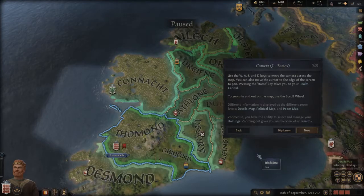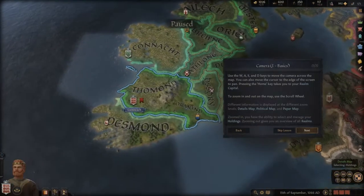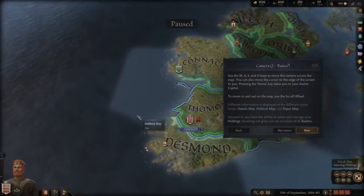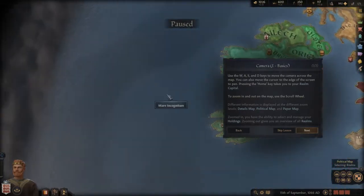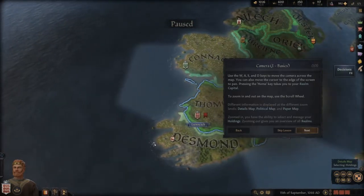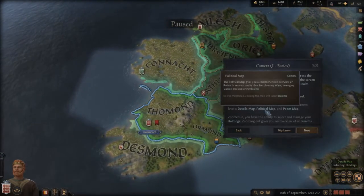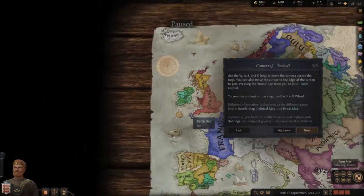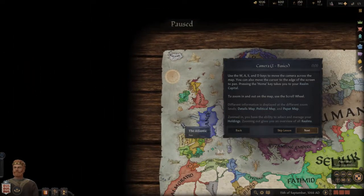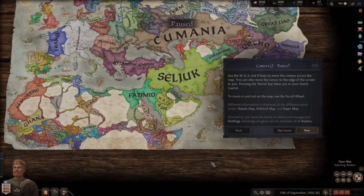Use the WASD keys to move the camera across the map, or move the cursor to the edge of the screen. I can also use the scroll wheel. Different information is displayed at different zoom levels: the tile map, political map, and paper map. The further out I am, this is the paper map — and as you can see, it's a pretty big map.